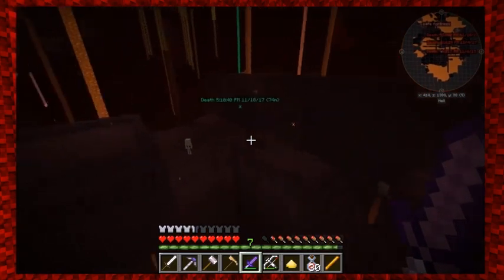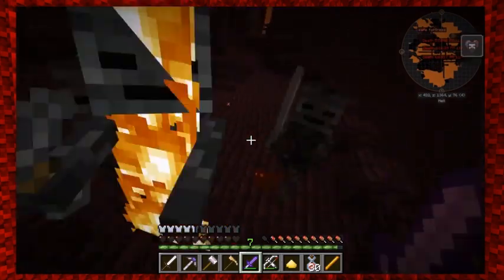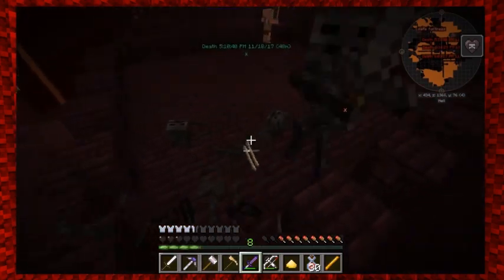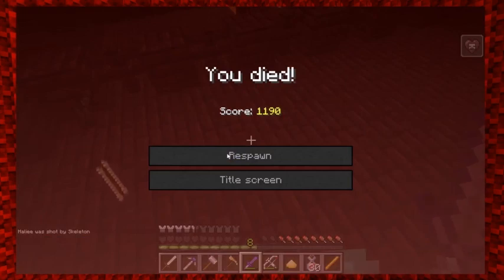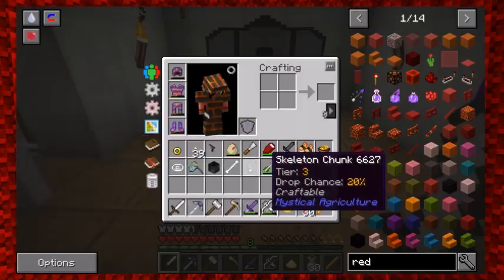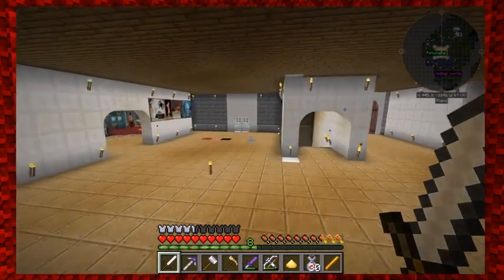My head hurts — the math is making my head hurt. I found Larry, Curly, and Moe over here so I can get some stuff out of them. We need to put the Tinker's table down here. I didn't get killed by a wither skeleton — I got killed by a regular skeleton. Yeah, I killed three wither skeletons then got shot in the butt by a regular skeleton. I got chunks! I got skulls! All right, wrap it up — what are you working on?